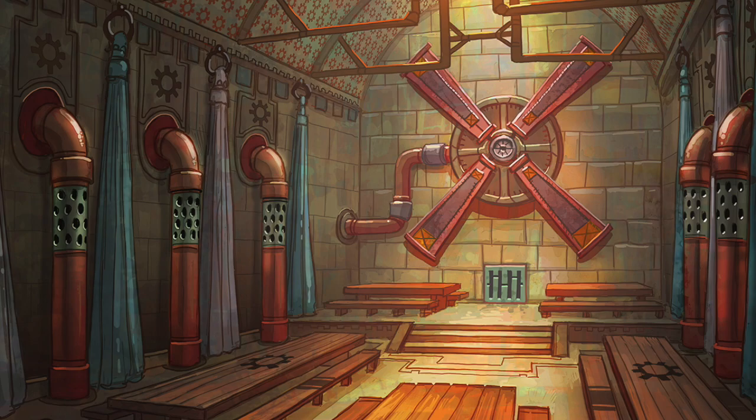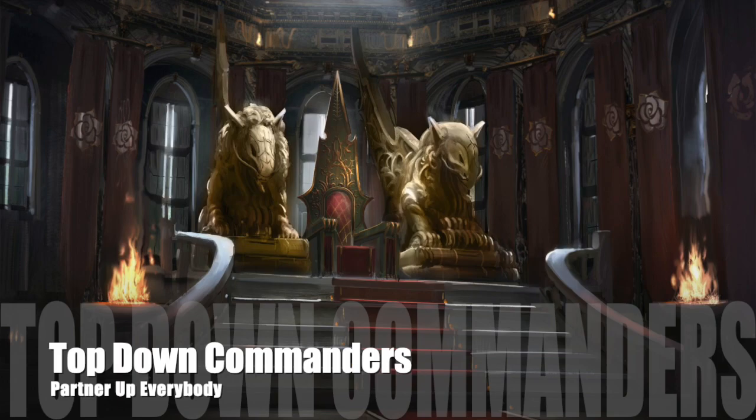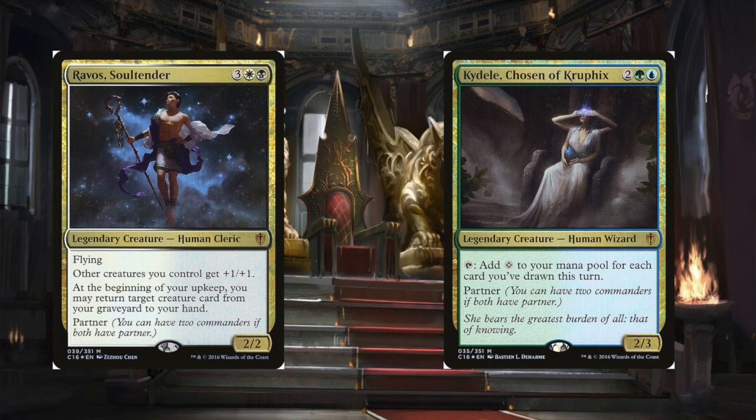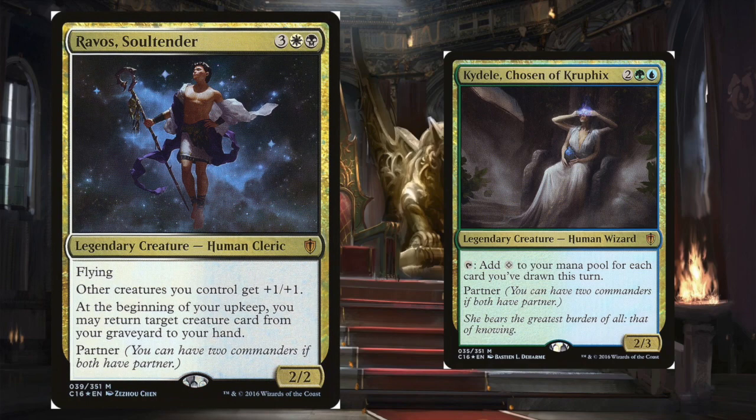With that out of the way, let's look at the commanders for today's deck. That's right, I said commanders — today we're running the partner pair of Ravos, Soultender and Kydele, Chosen of Kruphix. This pair is going to give us access to cycling across four colors.